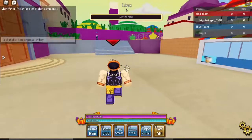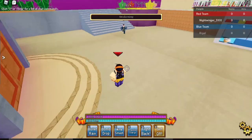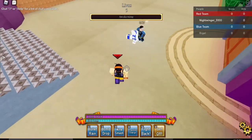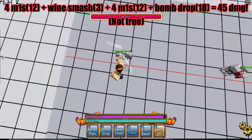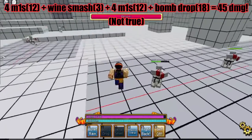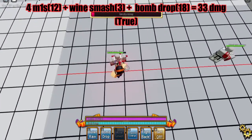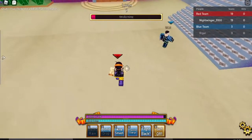Starting off with his combos, they're all going to follow the basic premise: M1s into wine smash, M1s. There are three moves you can do with this. The first option is bomb drop. After doing some further testing, I found out that the combo you're seeing is the untrue version — I do M1s immediately after wine smash. But in fact, if you do M1s into wine smash, bomb drop immediately, it is true.